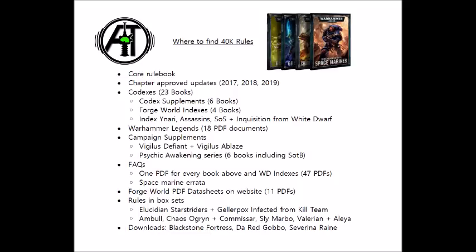Then we get to the core codexes, the main army books of each faction, of which there are 23 now, covering everything from Space Marines to Genestealer Cult to Thousand Sons. These have full rules for using the army, including warlord traits, relics, stratagems, tactical objectives, all the datasheets, and any special rules for using the faction.